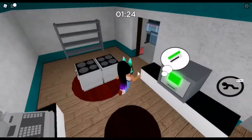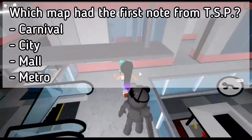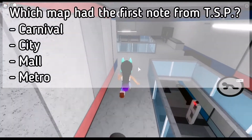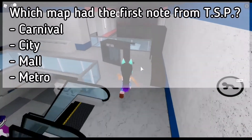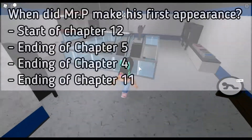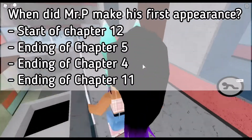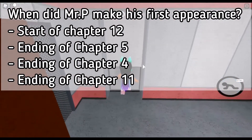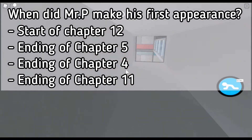Question 2: which map had the first note from TSP? Was it Carnival, City, Mall, or Metro? Question 3: when did Mr. P make his first appearance? Was it the start of Chapter 12, the ending of Chapter 5, the ending of Chapter 4, or the ending of Chapter 11?